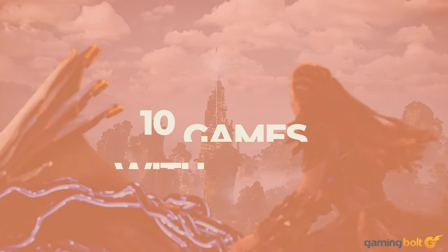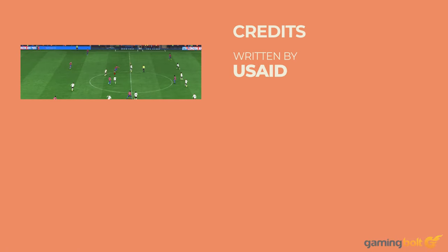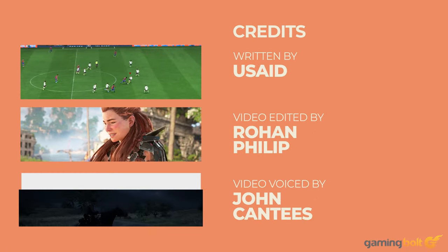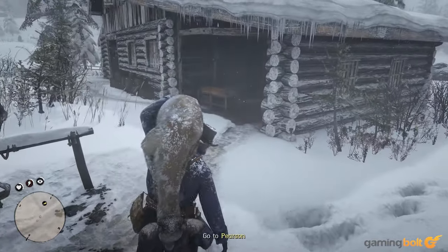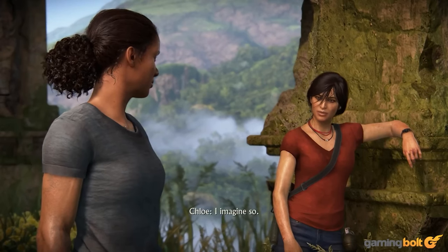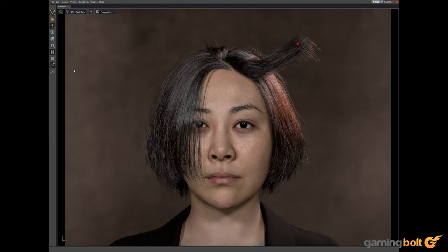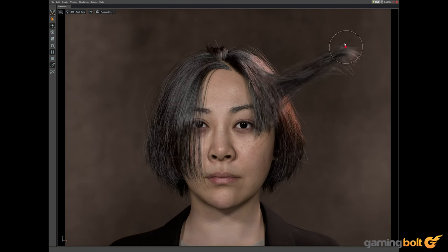Hair is one of the toughest body parts to render in any digital medium, like animated movies and video games. Hair isn't a simple texture, but rather an amalgamation of thousands upon thousands of fine strands grouped very closely, and emulating this in a realistic fashion at real-time frame rates can consume exorbitant amounts of computing resources. What's even more tricky is simulating the movement of these strands, which requires complex physics implementation of its own.